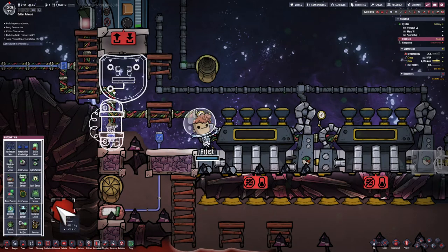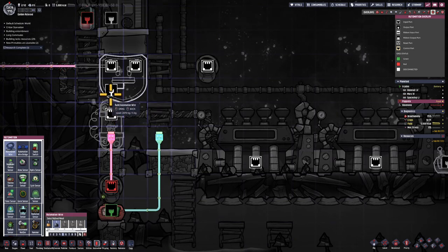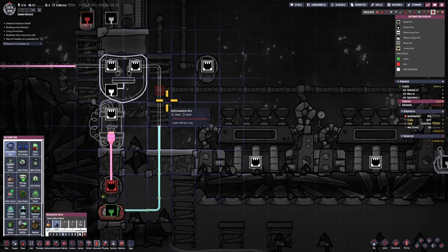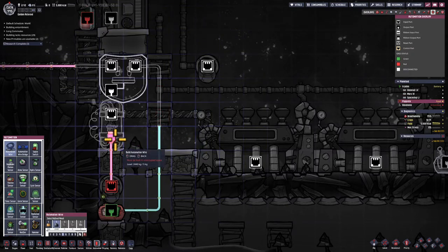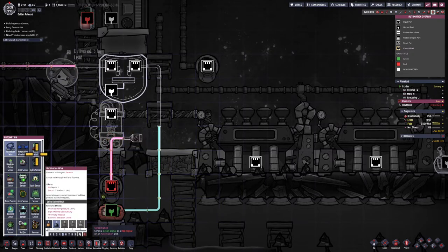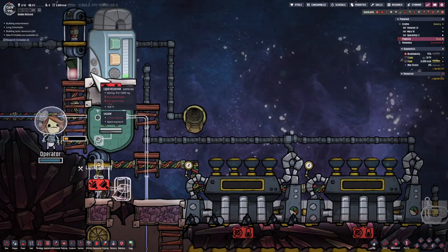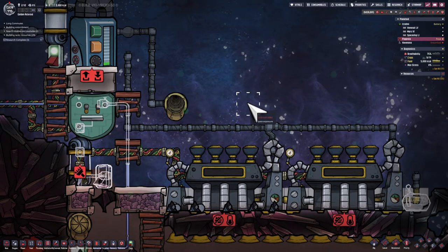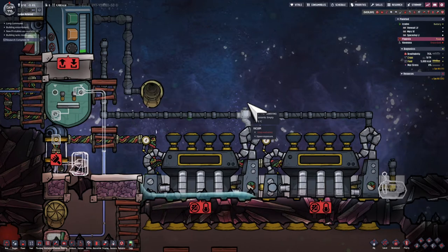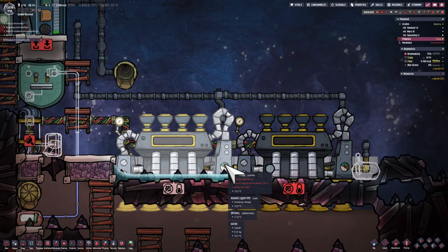Here in the inverted world, I'm putting a liquid shutoff to determine whether water goes into the chamber underneath the steam turbines. That will only happen when it's way too hot — that's why I've got a temperature sensor — or the battery indicates I'm actually in need of power. I noticed I accidentally put an automation wire on that liquid vent, so I'll just put a switch there set to always true. It won't matter.